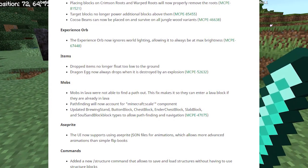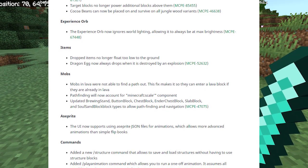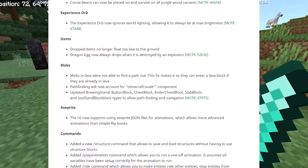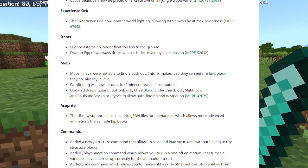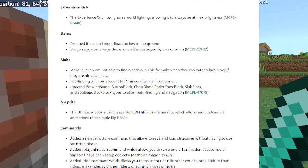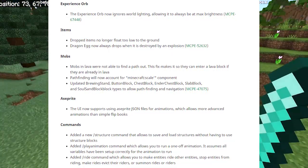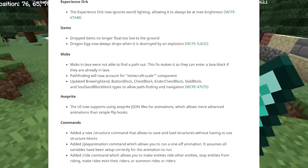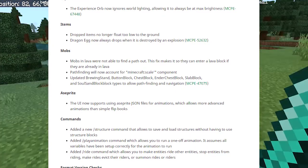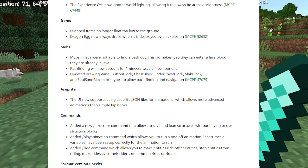Target blocks no longer power additional blocks above them. Cocoa beans can now be placed on and survive on all jungle wood variants. Dropped items no longer float too low to the ground. Dragon egg now always drops when destroyed by an explosion — previously it would just disappear, which would really suck if you exploded it to pick it up after beating the dragon. Good thing they fixed that.